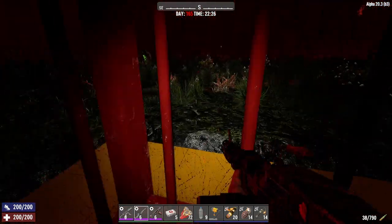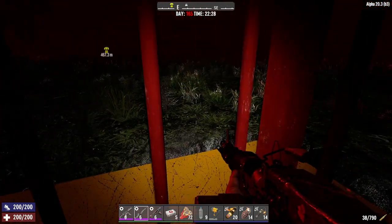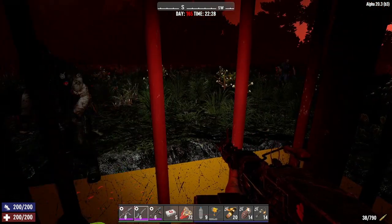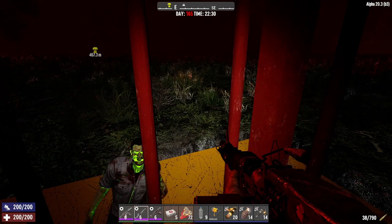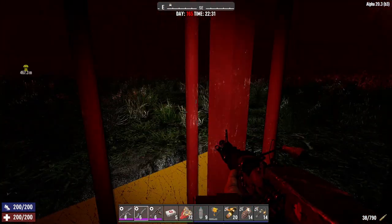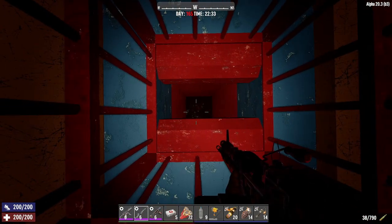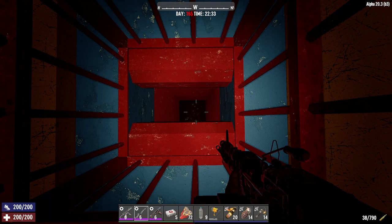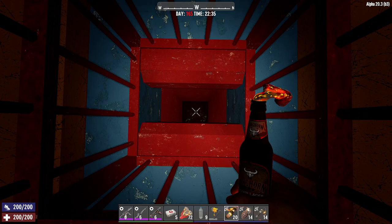If any of the zombies decide to jump over our cheese lip here so they don't actually fall in, we can just shoot them away from the edge. They're still coming, still falling. I think they're all in. What we're going to do — if I do this right — we're going to light this up at the bottom. Effectively we could stop here. This is it, challenge over. We're done now. We beat the challenge.